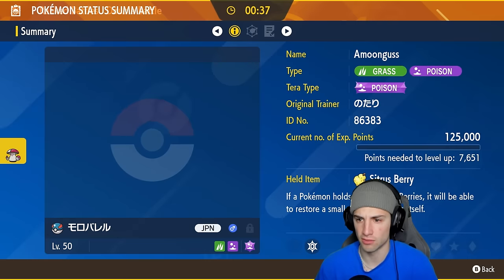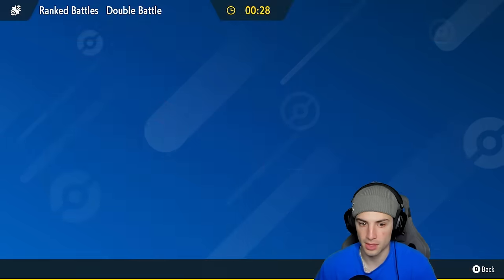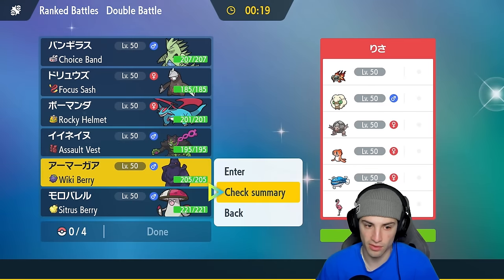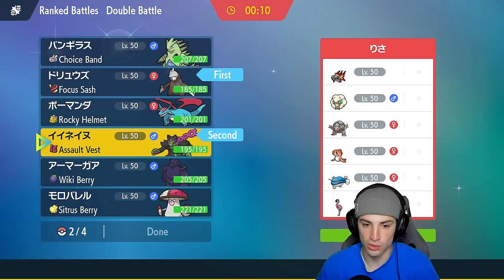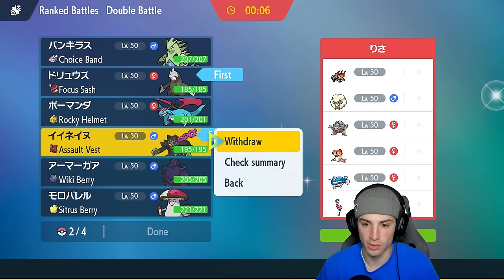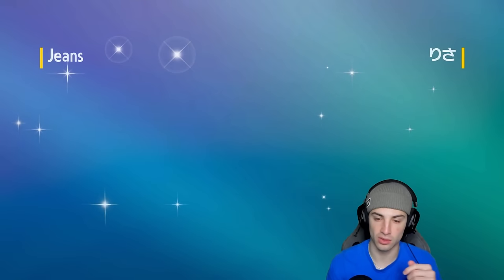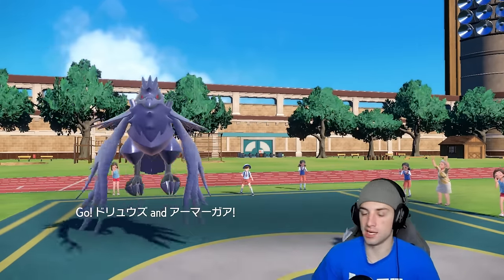We need Pokémon that can Protect. Excadrill has Protect, which is great. Amoonguss with Poison Tera type has Clear Smog to deal with stat boosts. Corviknight doesn't have Protect — it has Roost — so I end up going with Excadrill and Corviknight. We'll bring Ttar late game and just hit hard. Not a lot of my Pokémon have Protect but I believe this will be Golem exploding with Endure Tatsugiri, so we'll just Protect Excadrill and Roost with Corviknight.